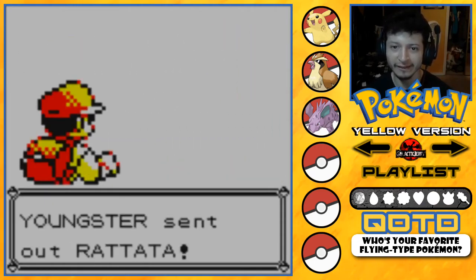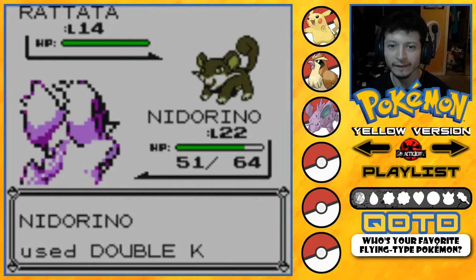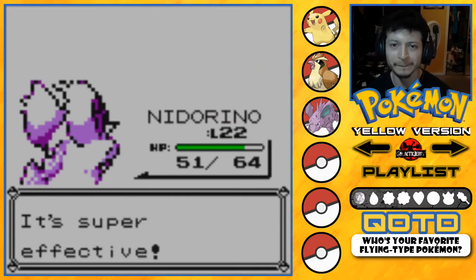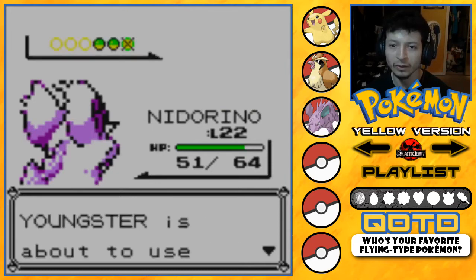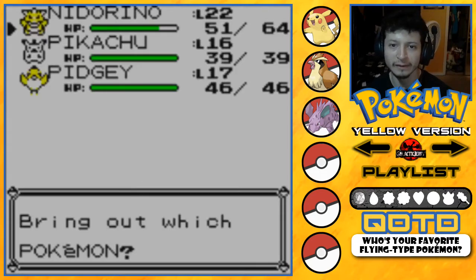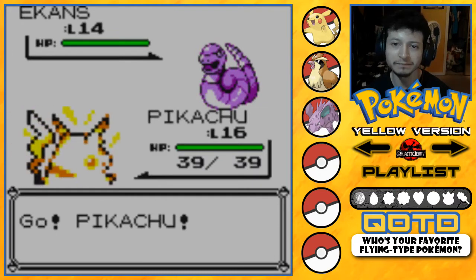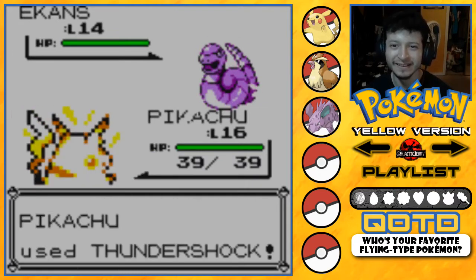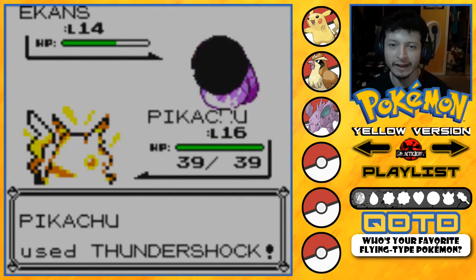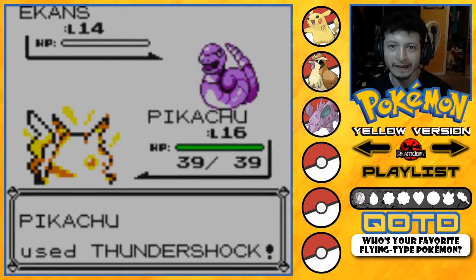Here comes Rattata — please don't use Quick Attack. Nice, nice! Next is Ekans. Let's switch out to Pikachu. Thundershock — going for a critical hit? No. Leer, but it failed. Thundershock again — not yet. Leer keeps failing. And no more Ekans!